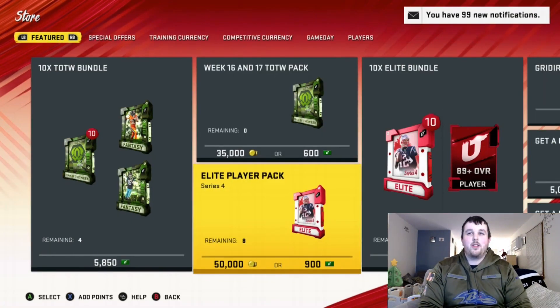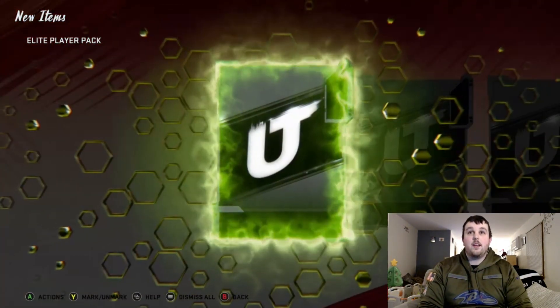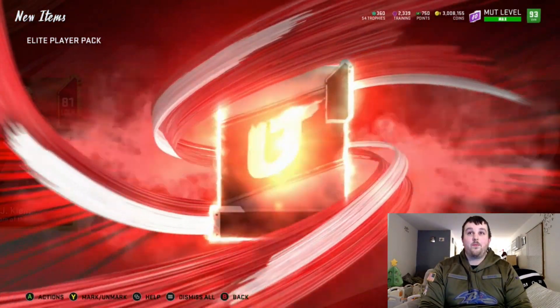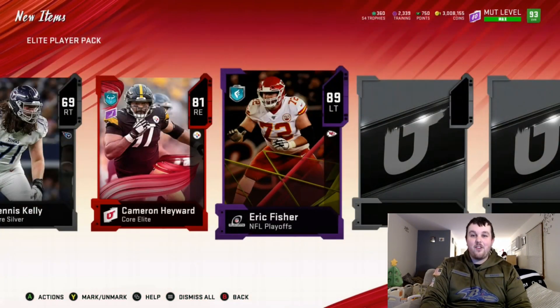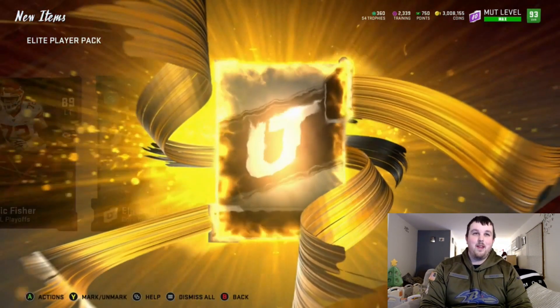Sold that Marcus Mariota Most Feared card I ripped out of a gold pack earlier. Team of the Week — can we get a big one? 81 AJ Klein. We get a core elite, 81 Cameron Hayward. Oh, this is a triple elite! We got a Playoff 89 Eric Fisher. Now that's a W right there — that pack we definitely made coins on.